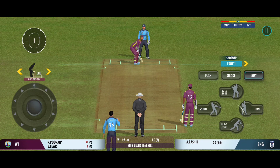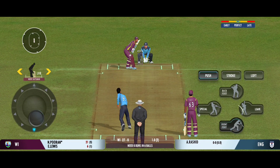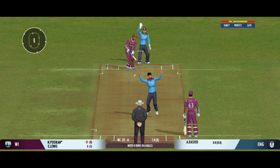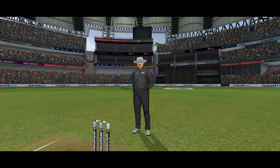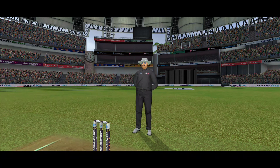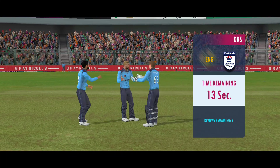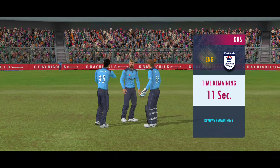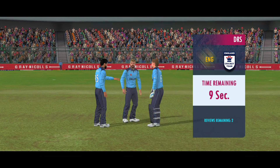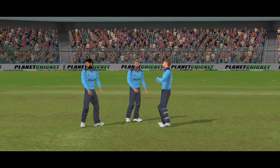Spinner brought into the attack. That's the end of the power play — the captain is now allowed to place more than two fielders outside the 30-yard circle. Huge appeal, but the umpire disapproves. He accepts the umpire's decision and decides not to go for the review.